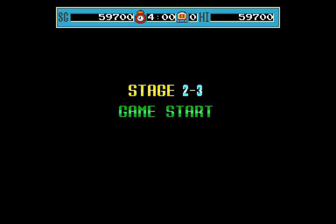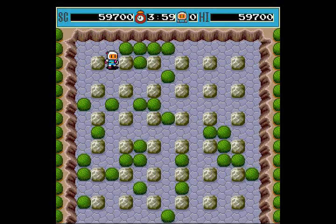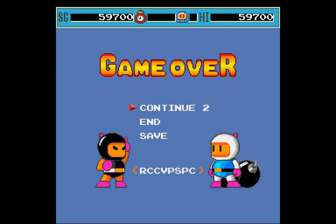Okay, stage 2-3. Alright, oh come on! I forgot I didn't have the block pass! The exit is just right there! Oh my gosh, you guys, what's the point? Well, whatever.